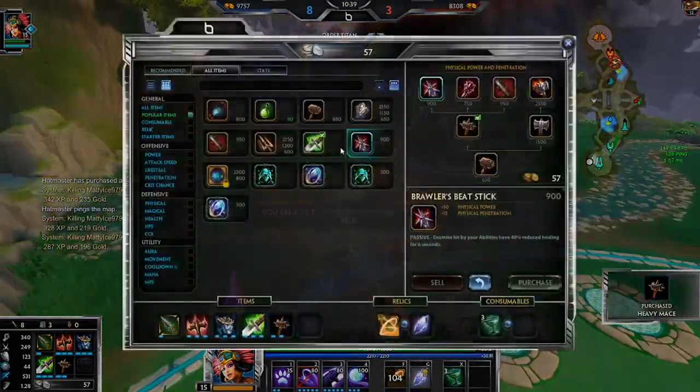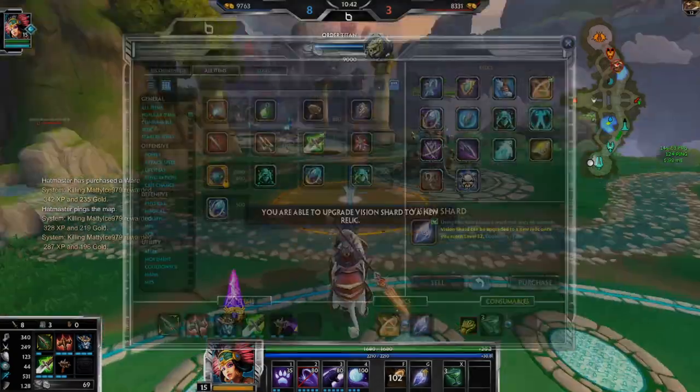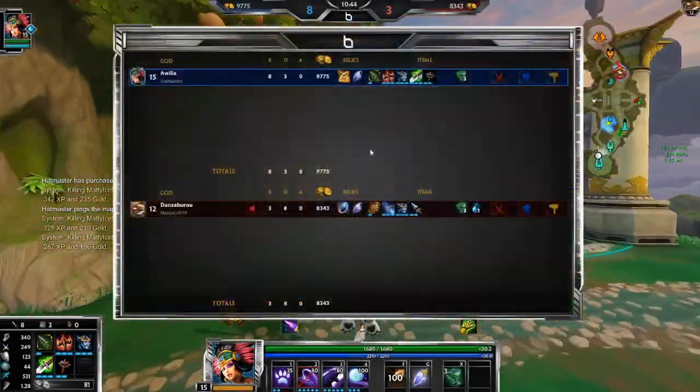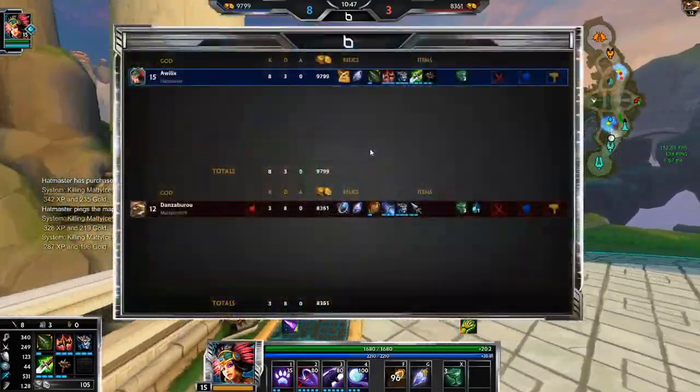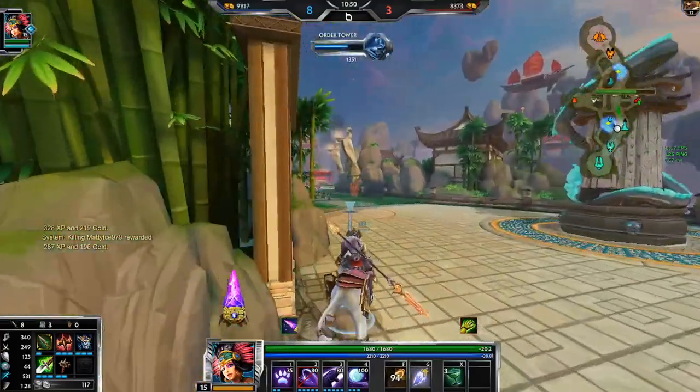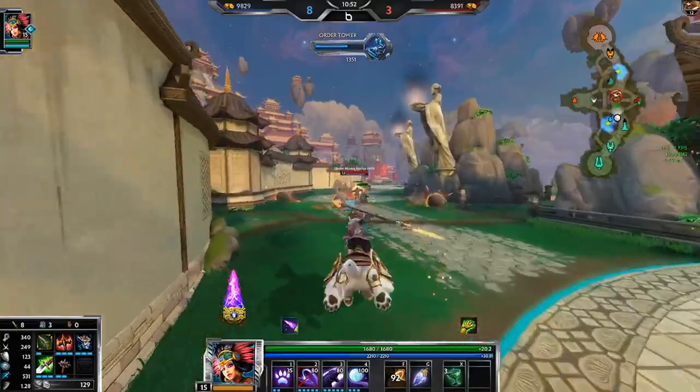I'm gonna get a Brawler Speed Stick because even if he doesn't get Aussie, the anti-heal is still useful for his two, and just the HP5 and chalice — it's a really good item, great stats, so I'm still gonna build it.